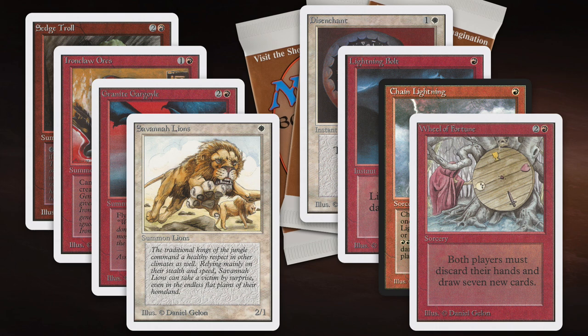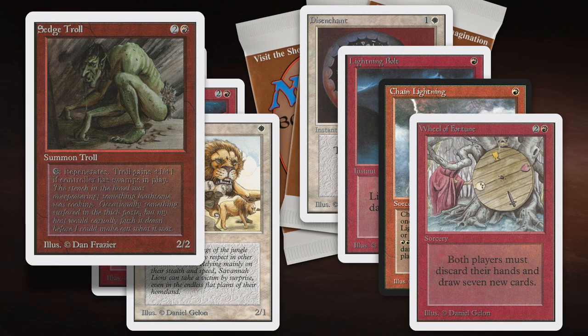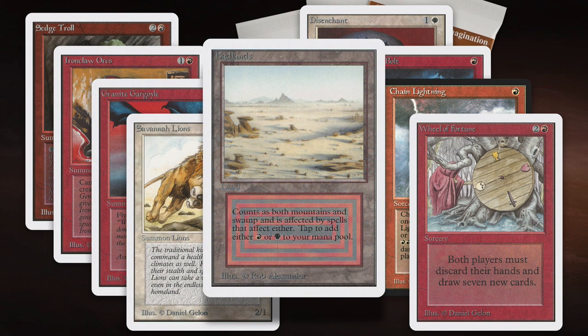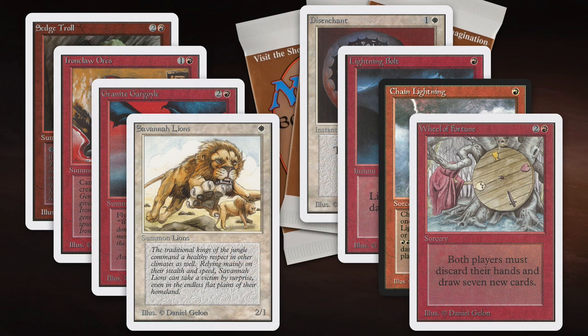Because he has access to white, he also plays Disenchant. What I find interesting is that he's also playing the full playset of Sedge Troll. If you look at Sedge Troll, it's just a 2/2 creature for three, which is okay but not great. But it gets +1/+1 if you have a Swamp, and you can regenerate it for one black. So that means he's probably playing with Badlands and Scrubland. I'm quite curious to see if that is the case.